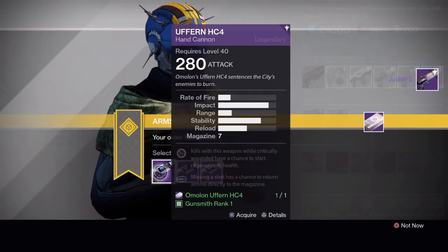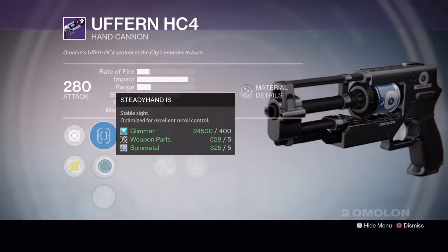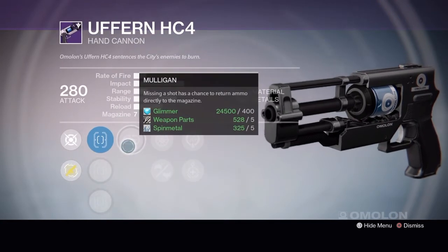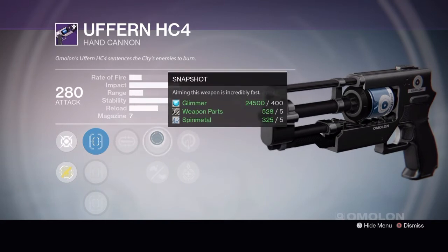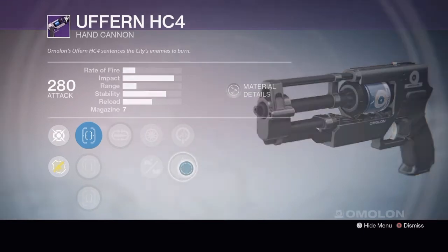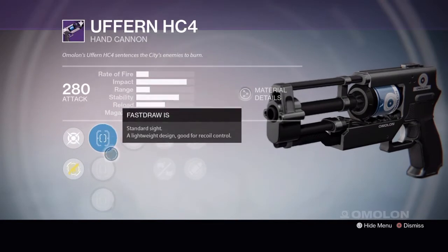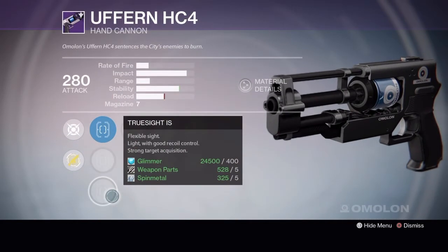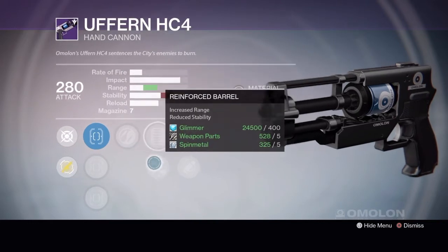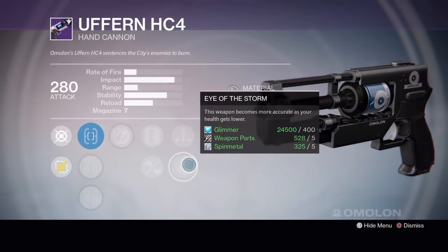Next up is the Euphrin HC4 Hand Cannon. Tier 1 has Fast Draw IS, Steady Hand IS, Truesight IS, Mulligan, Snapshot, Injection Mold, Life Support, and Underdog. Tier 2 has Fast Draw IS, Quickdraw IS, Truesight, Zen Moment, Extended Mag or Reinforced Barrel, Triple Tap, and Eye of the Storm.